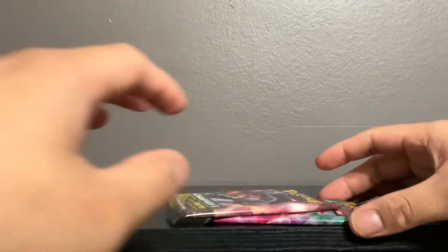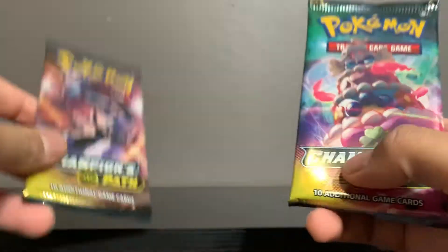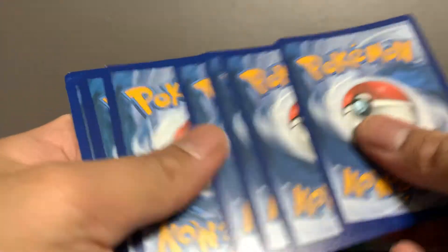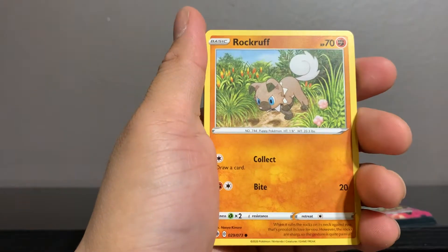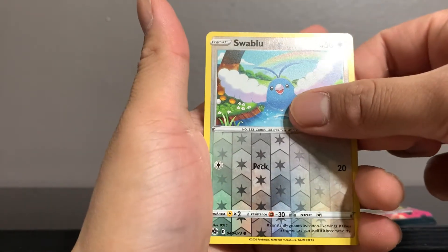Hatterene hollow — two packs left. What are the odds that I only pack a Dreadnought V? That's crazy. Absolute dog water from this Elite Trainer Box. The only way it gets saved is a Charizard V — that's all I'm gonna say. Potion, Rockruff, Weedle, Swablu, Kakuna, Swablu, Liepard, Rockruff — on to the last pack, last pack magic.